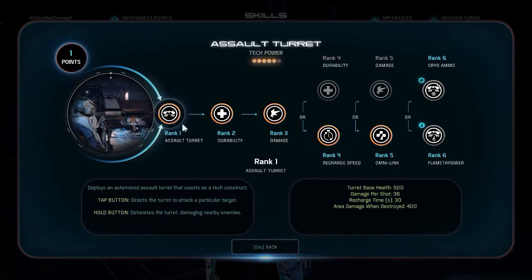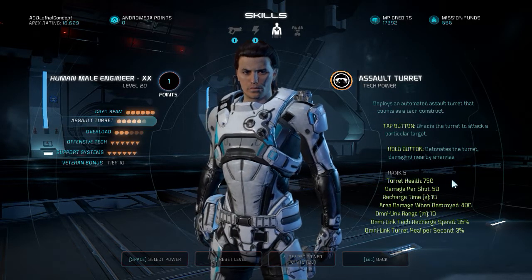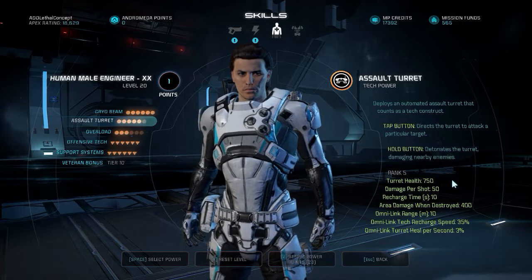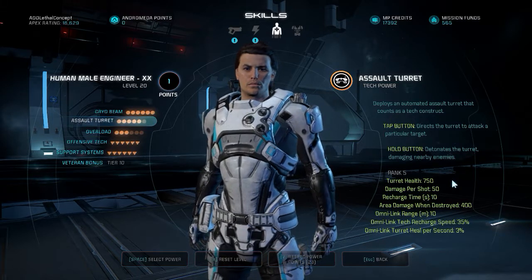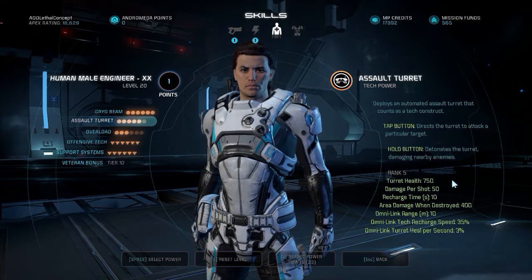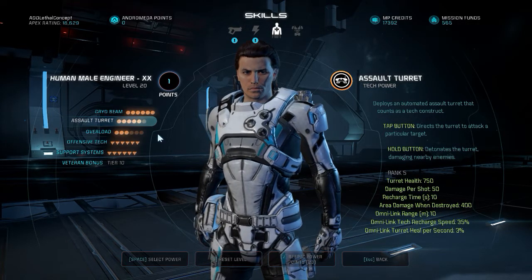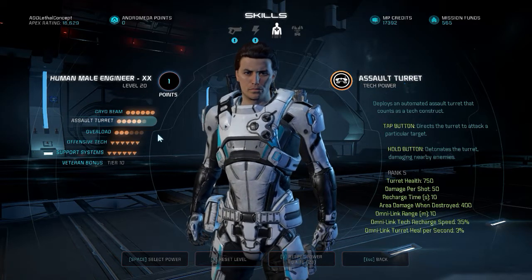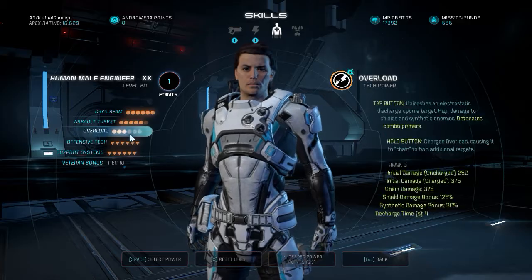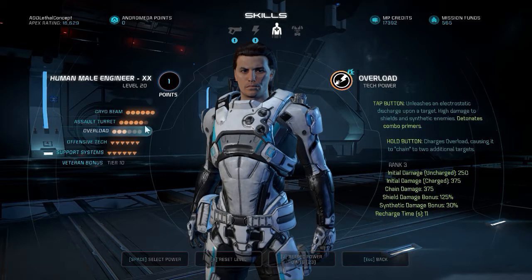Especially with the 200% recharge — the recharge on the Assault Turret is 10 seconds. I've tested it: if you throw it right at the end of the wave and destroy it, it will come back up as the next wave starts, so in between waves. So you pretty much guaranteed have it, as long as you remember to throw it. That's the only downside — you need to throw it. If you're constantly evading and want to do damage, you may not be as strong as if you maxed Overload.